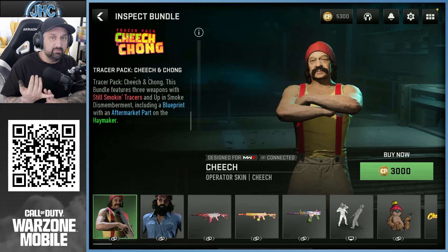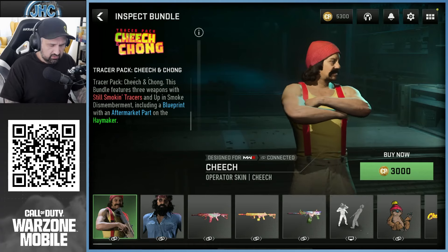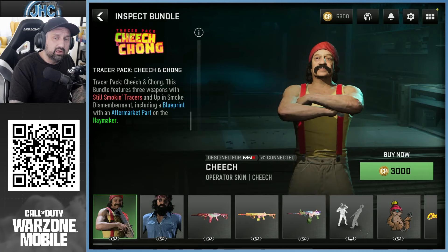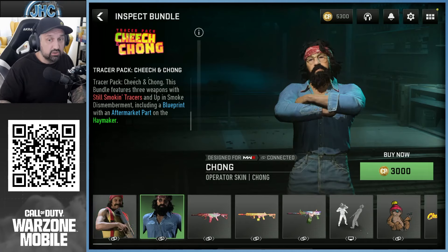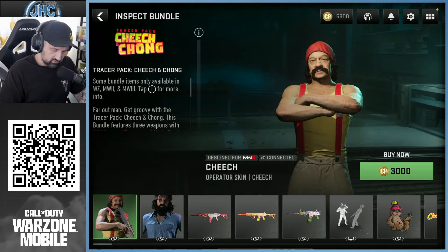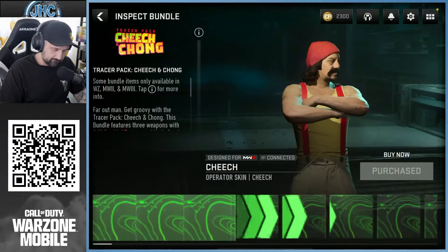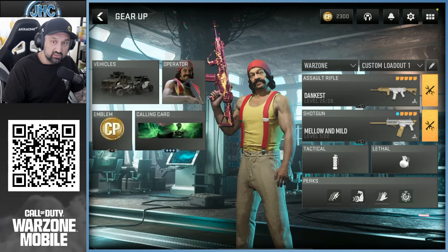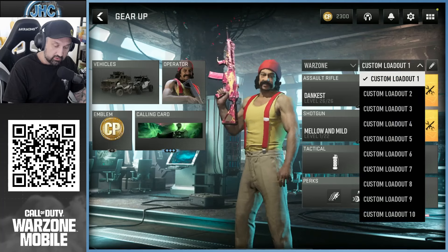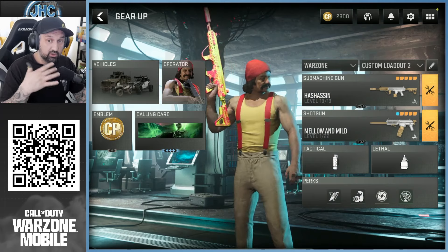Today we're going to focus on the two operator skins and the guns. Pay attention to the voice, tracers, dismemberment, and we're going to check out the default finishing move or execution. Because it's not skins for existing operators — Cheech is the Cheech operator and Chong is the Chong operator, so they might have their own unique stuff. 3K CP purchase done. For the first game we're going to put Cheech, with the MTZ556 and the Haymaker. The second loadout will have the HRM9 and the Haymaker. Then we'll play a game with Chong using the same guns.